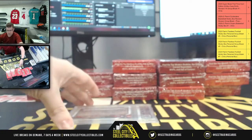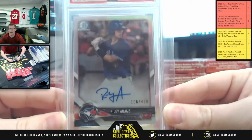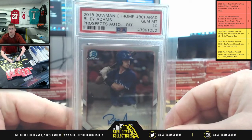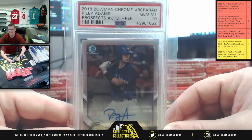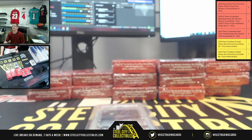Okay, next up. PSA, Otto, Riley Adams, 106 of 499 — PSA Gem Mint 10, 2018 Bowman Chrome Prospects Otto, one of one. One of one, Riley Adams.